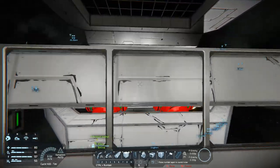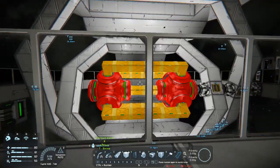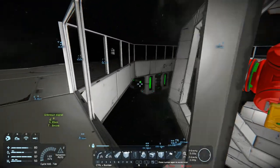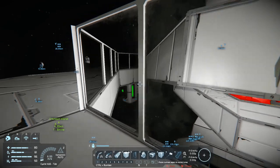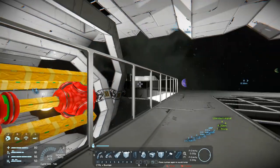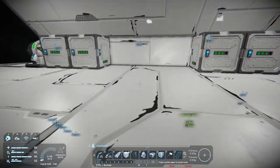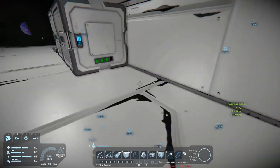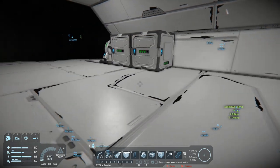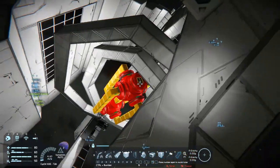Hey everybody, it's BC here and welcome to another episode of Space Engineers. I did figure out the jump drive problem — it will not work being on a connected grid; it has to be on the main grid. Because of the size, there aren't many places I can put it, so I put it there for now. I don't have the resources to make more, but I plan on putting one more here and one more on the other side, and I'll cut the floor out and have it flush with the floor.